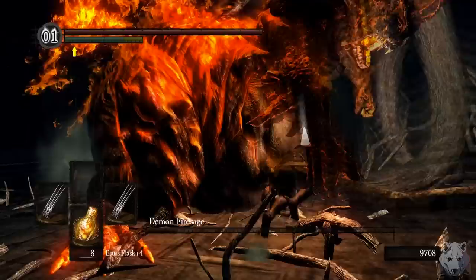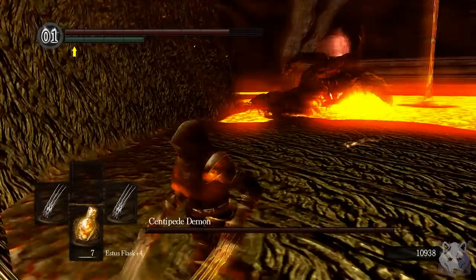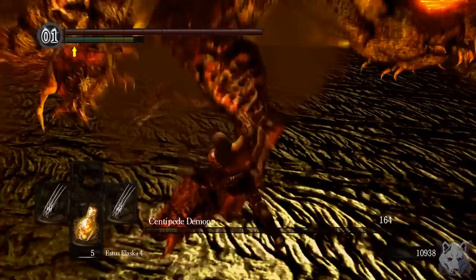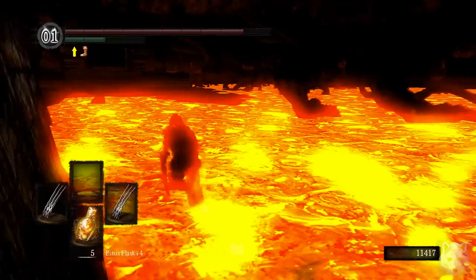Our next stop is the Demon Ruins. Demon Firesage is well, happy to see us — he keeps jumping for joy. It's literally just the Stray Demon except on fire, so there isn't much to say. But now it's time for our revenge against the Centipede Demon. Do you have any idea how much pain you caused me in my pyro-only run? He's immune to fire, but is he immune to cold hard steel? No. The Centipede Demon goes down first try — that is satisfying.